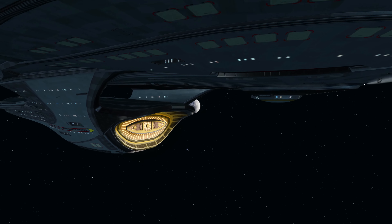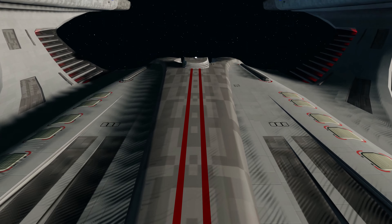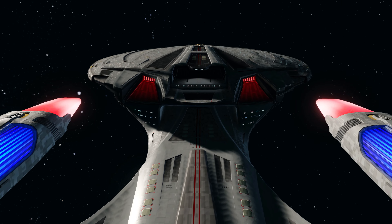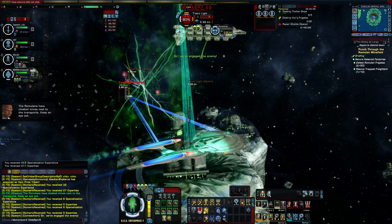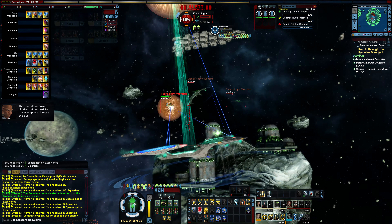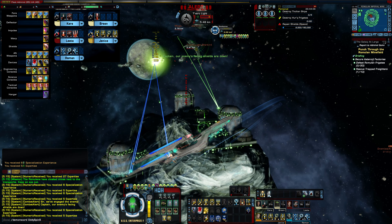Hey YouTube, it's Gotty Man here, and welcome to yet another review in my ongoing Legendary Starship series. Today I'll be reviewing the Legendary Command Dreadnought Cruiser. It has a hull modifier of 1.4 and shield modifier of 1.25, four fore weapons and four aft. For bridge officer stations we get a Lieutenant Commander Tactical, Commander Engineering and Command hybrid,